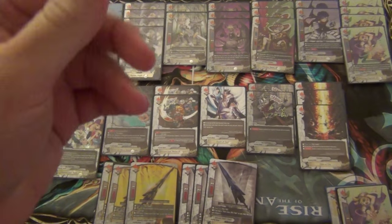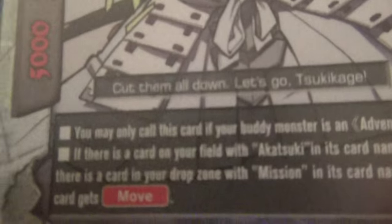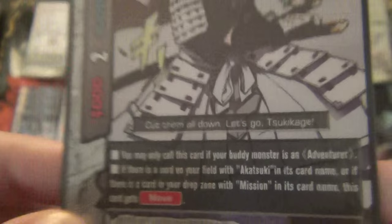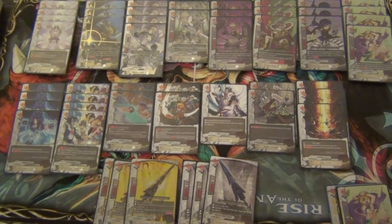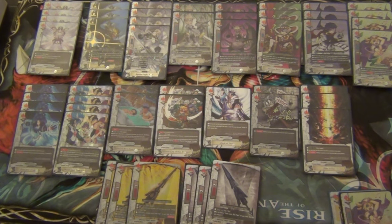Next size one in the deck is Swordsman of the East, Zhonya. He's the Katana Hulk dude but he's a size 1, 5-2-1. You may only call this card if your buddy monster is an adventurer, so Tetsuya. If there is a card on your field with Katsuki in his name or there is a card in your drop zone with Mission, this card gets move. Being adventurers, I do play 8 different missions and it's not hard for his ability to be active. I use him as a pseudo shield because Dungeon World can have paper thin defense with adventurers or mixed.